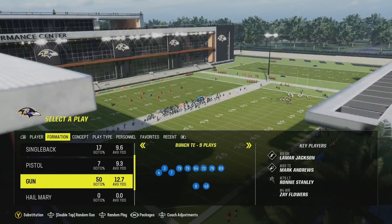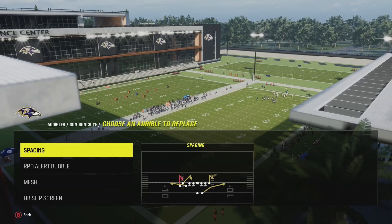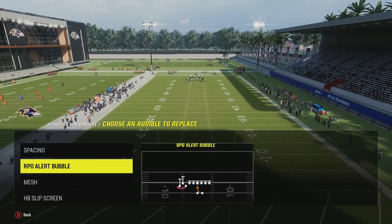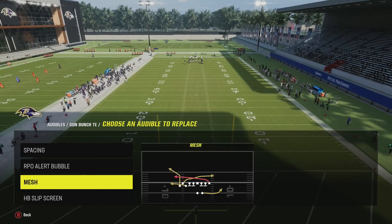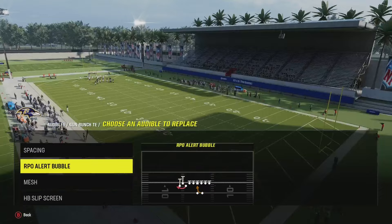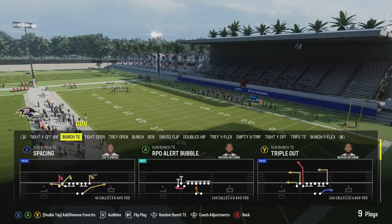Let's talk about my audibles out of the gun bunch tight end. The main play is going to be spacing. Whatever formation you're in, make sure you have the best run play available. If it's an RPO, 100% — make sure you add that RPO. They're way better than just any regular run play. We're going to have mash in there too, though that doesn't get used as much. It's honestly either spacing, the screen, or the RPO. These are going to be my four plays when I'm in the red zone.